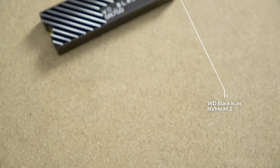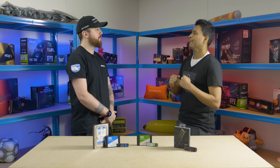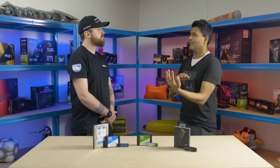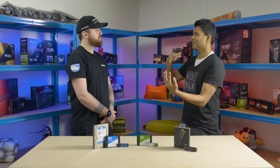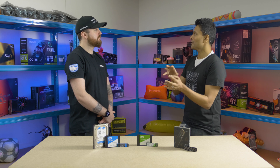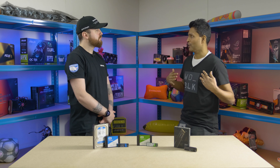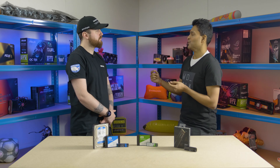An M.2 comes in either M.2 SATA or M.2 NVMe. The M.2 SATA bandwidth is still governed by the SATA bandwidth, which limits it to around 550–560 megabytes per second read and 530-something write. Whether it's an M.2 or a two-and-a-half-inch drive, the interface sets that ceiling. An M.2 NVMe works with PCIe, and that's what opens up the additional bandwidth.